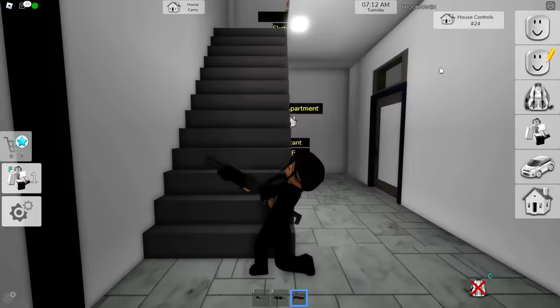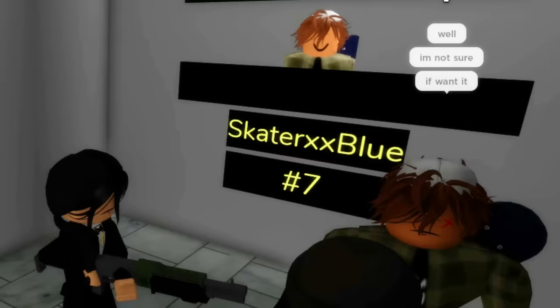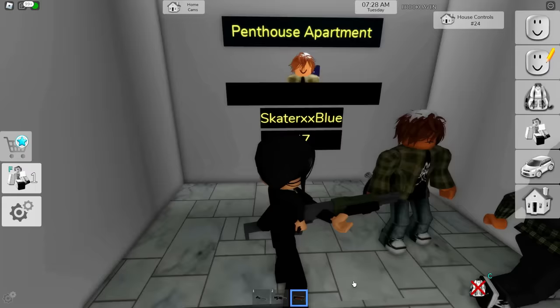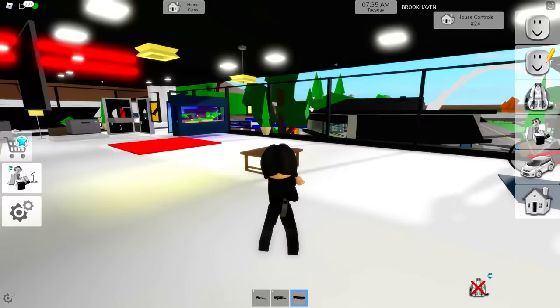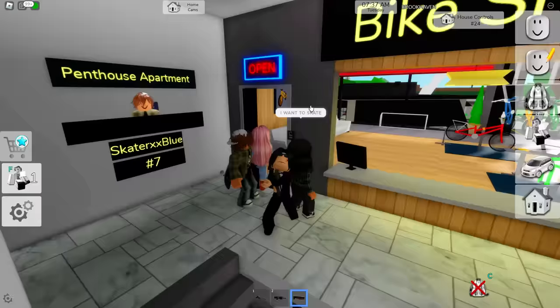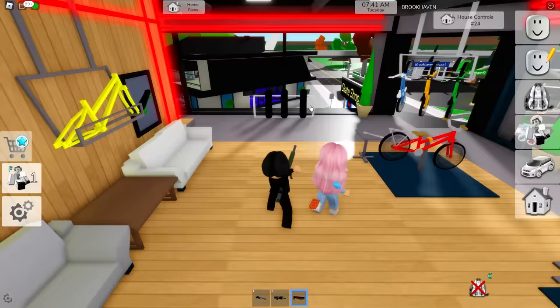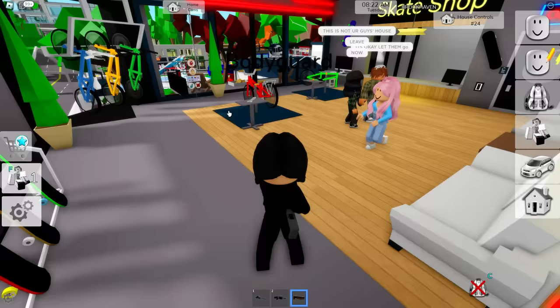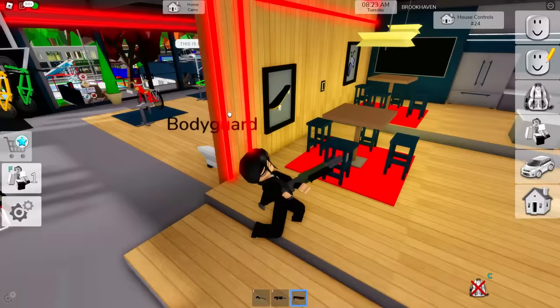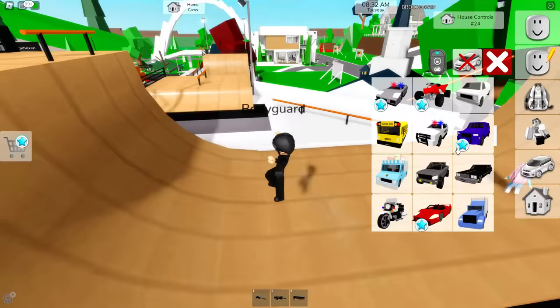Hop out of my car right now. I need you to take me upstairs because we're going to check out the brand new skate park. We have to get the penthouse first - we have to go all the way to the very top floor. Wait, someone else has it. Look at his name - Skater XX Blue. They look like skaters. If they don't mind, we are going to go inside. This is actually the skate shop right here - everything we need to skate is here!